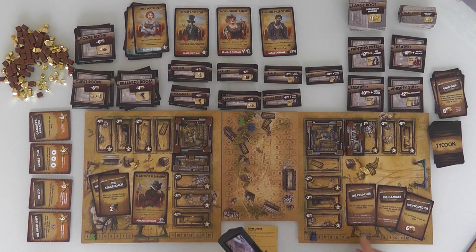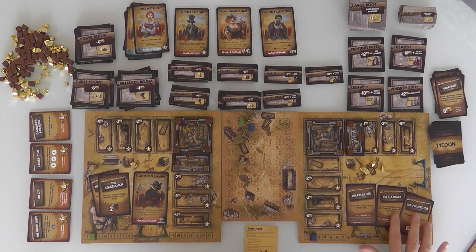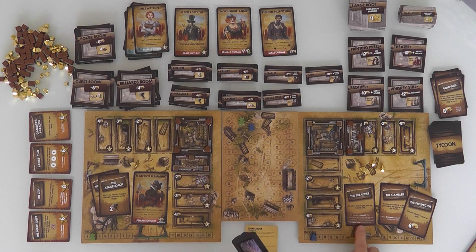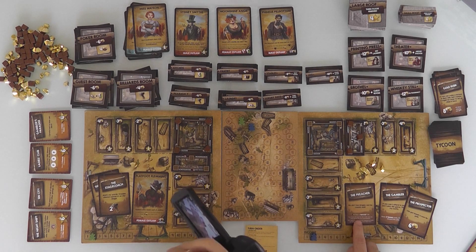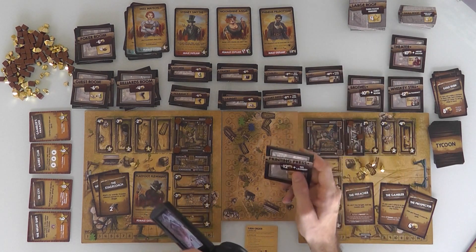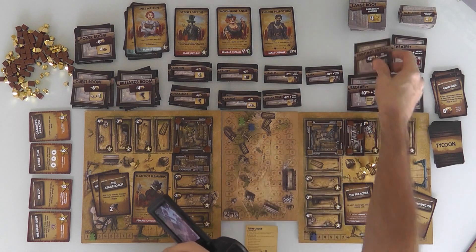Now it is Jen's turn. First she gets 2 income, so she's got 7 gold. She's got the Preacher — that lets her buy a special tile without having to worry about the restrictions. So if Jen had already built a laundromat, normally she wouldn't be able to build a printing press, but with the preacher she'd be able to ignore the restriction and build anyway.